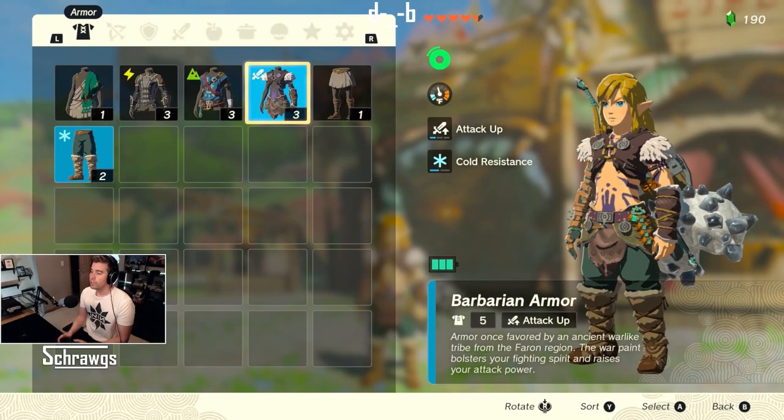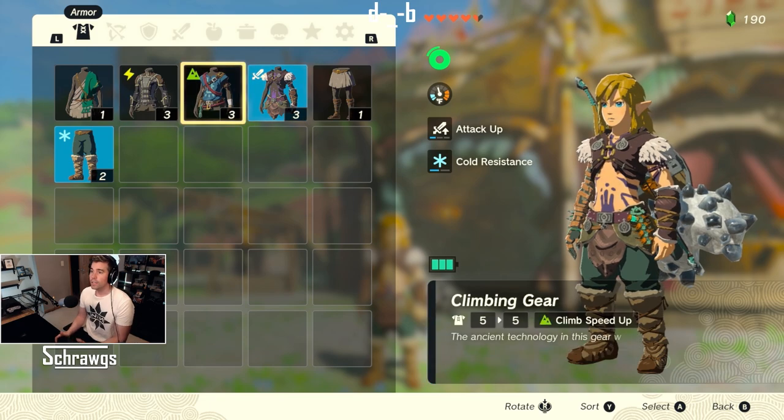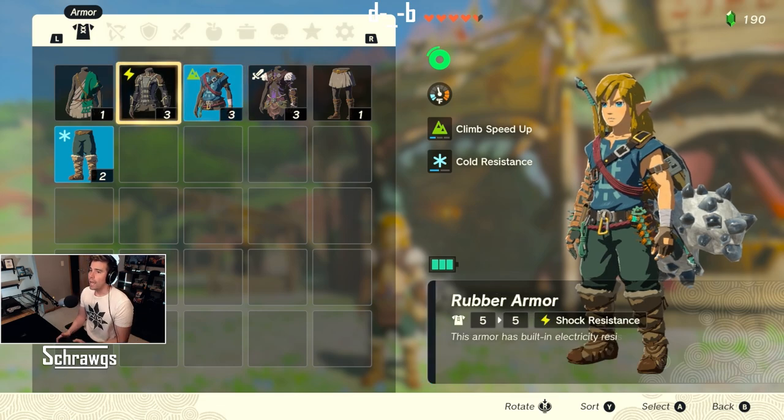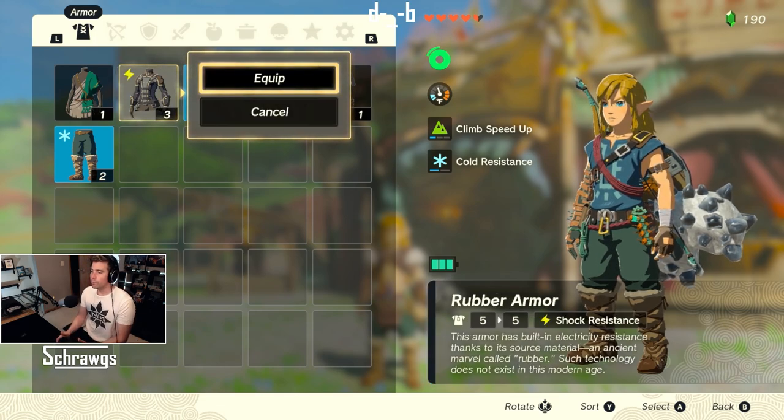When wearing the Barbarian armor, one of the benefits is that it increases your attack power. The next one is the climbing gear — when wearing that, it's going to increase your climbing efficiency. And then the last one is the rubber armor.